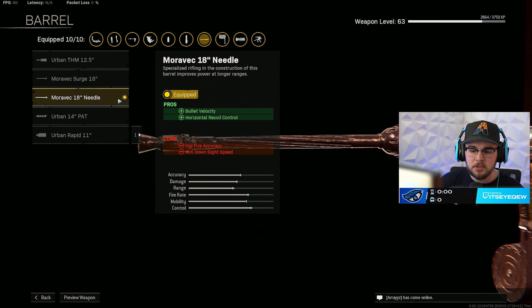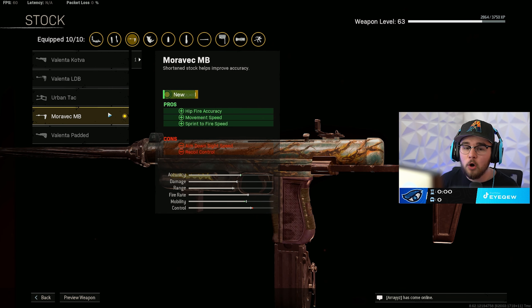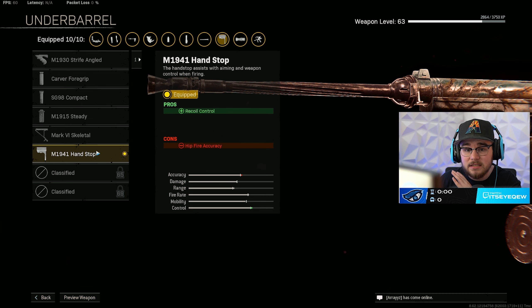There are so many different options so I'm going to keep testing the loadout over time, but in the gameplay you're going to see the Needle barrel. It is a very clean SMG so I tossed in the Slate Reflector, a very simple little red dot — optics are personal preference. For the stock, there are a lot of good options I'll keep testing, but for the gameplay I was running the M1B stock giving you hit-fire accuracy, movement speed, and sprint-fire speed, making you so much faster on the map.